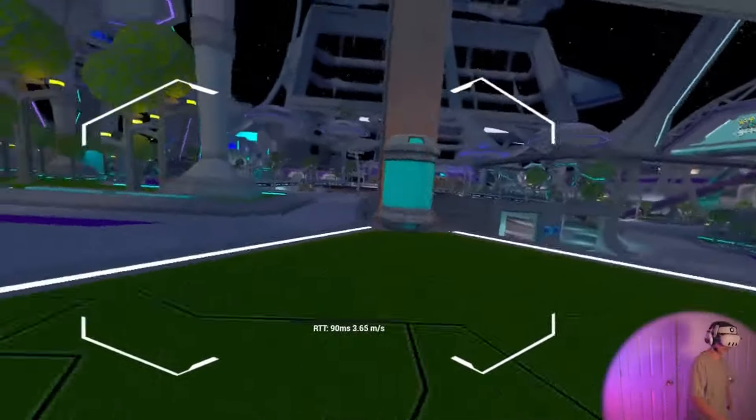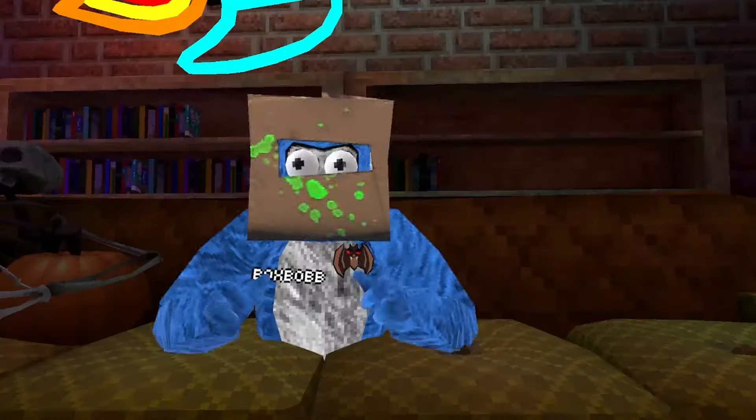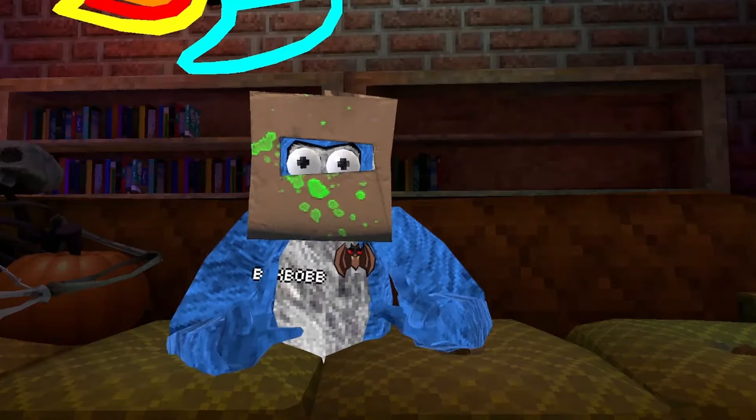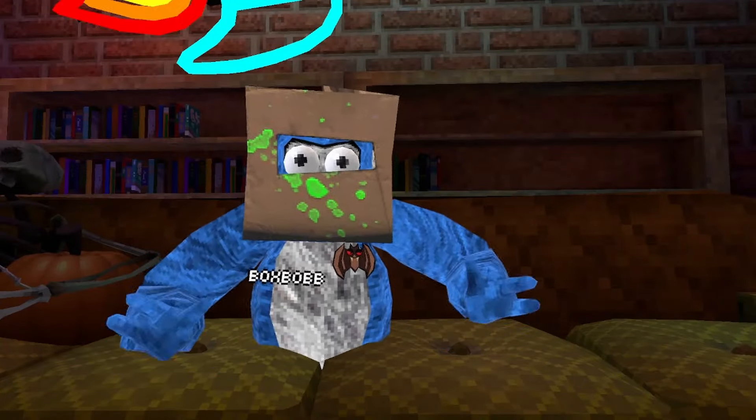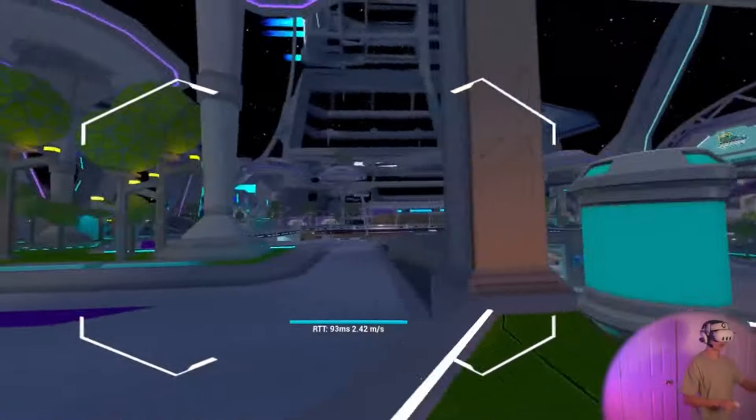These are the little boost pickups. You've probably seen these in the arena — you pick these up and they give you boost. When he picks up this boost thing, you can see his boost bar actually increases. As he starts flying around, it slowly drains. Looks like players actually get a lot of boost, which is really nice.